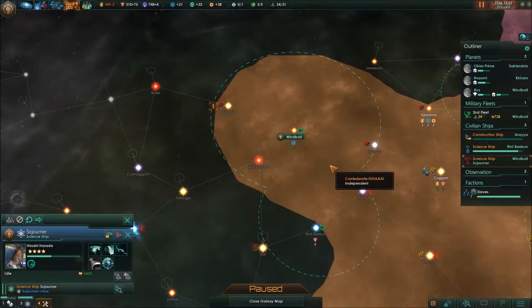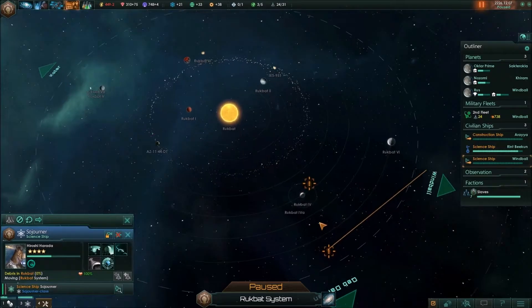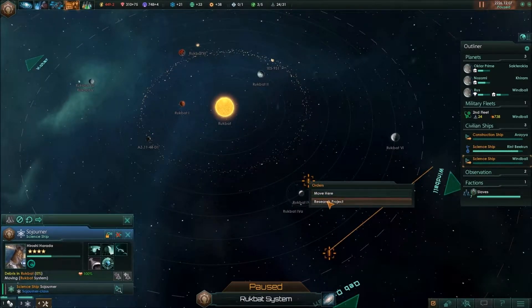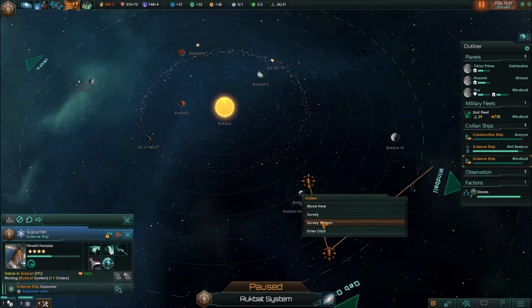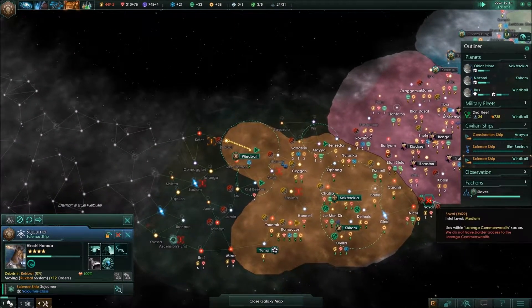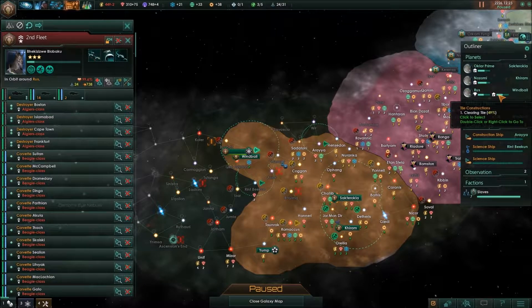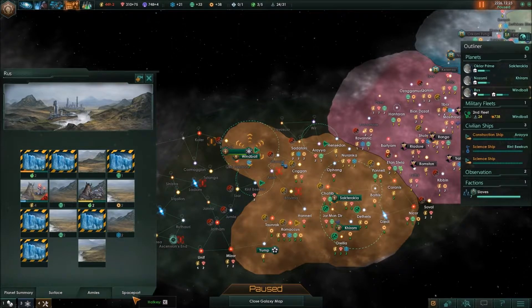Where are you at? You are at Wind Ball. So we have a lot of stuff we can survey here. I think we'll go here, and we'll go ahead and pick up the debris from those mining droids and then survey that system. That's going to be time well spent, I think.